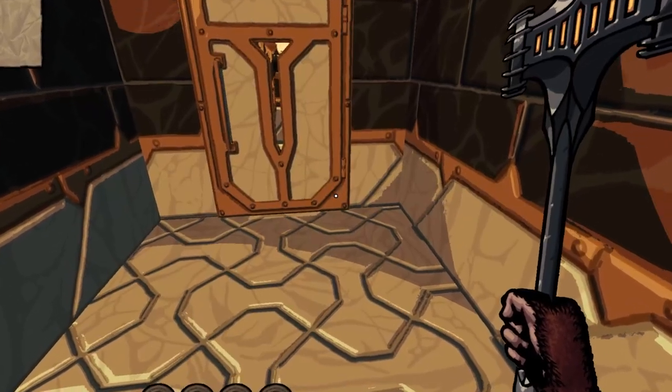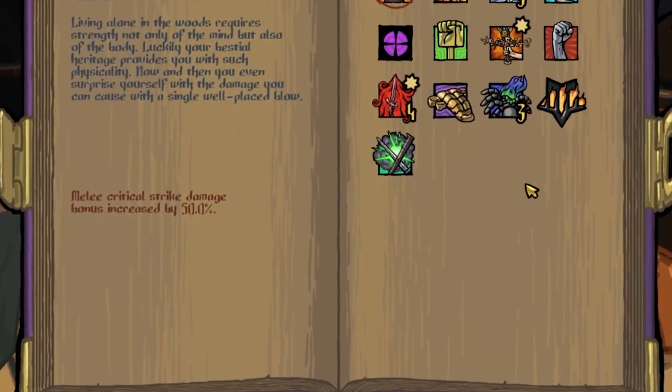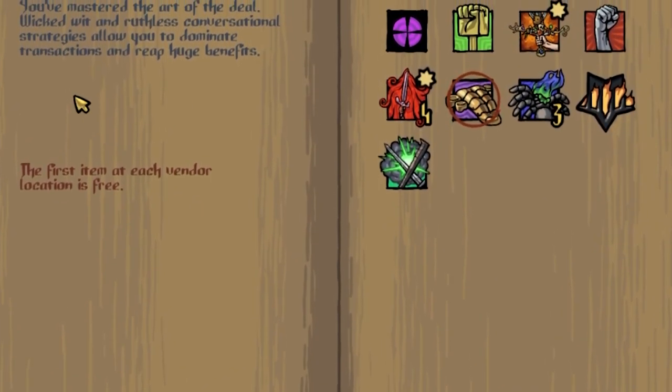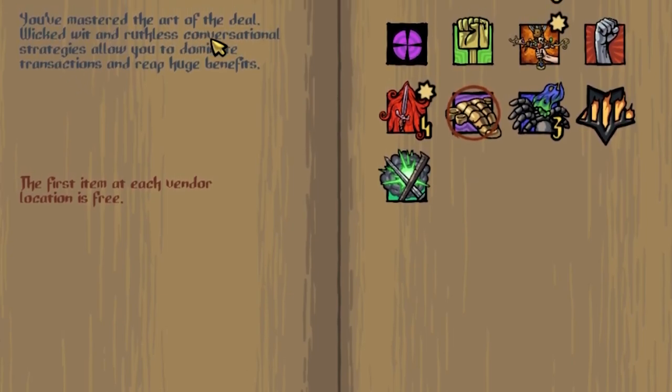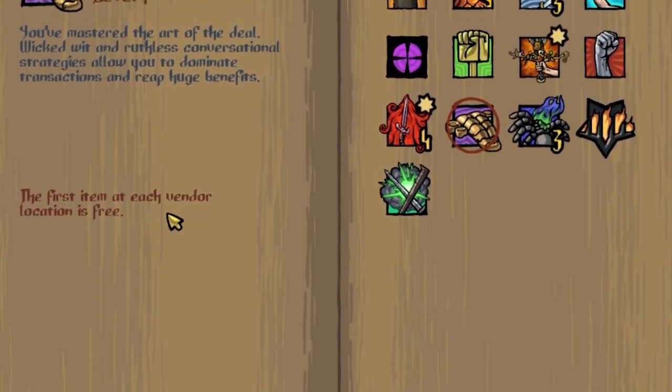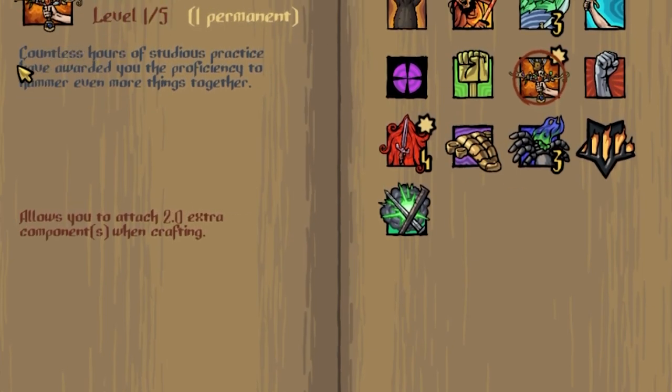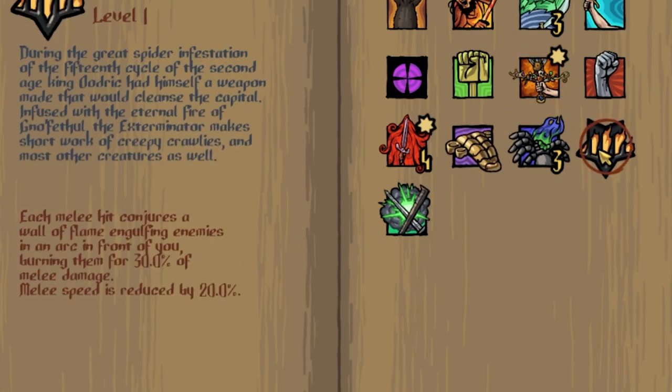One of the OP ones is Golden Tongue — it allows you to get one item from each shop for free, and you always permanently learn this one. Artisan allows you to make more mod slots on weapons that you craft in the forge — I'd recommend permanently learning this one too. Exterminate is a skill you cannot permanently learn from your weapon, so if you have a weapon with it equipped, keep it around until you outgrow it because it's a really strong ability.